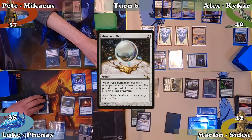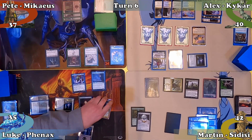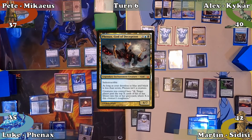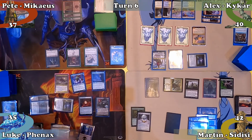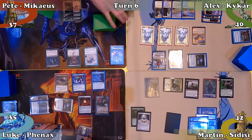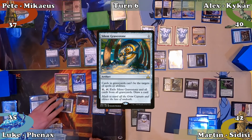Luke mills 8 cards in his untap step, plays a Swamp, and casts his commander Phenax God of Deception. Next he casts Ashiok Dream Render, using the minus-one ability to mill Pete for 4. Everyone other than Luke exiles their graveyards, and Luke casts Silent Gravestone before ending his turn.